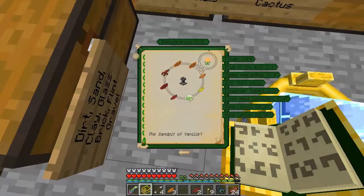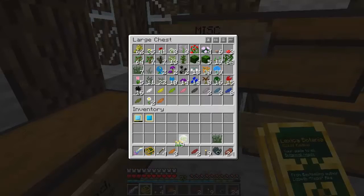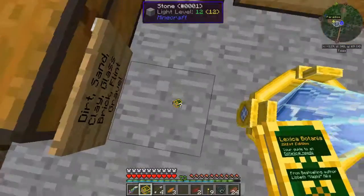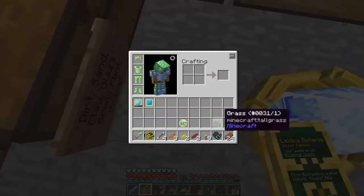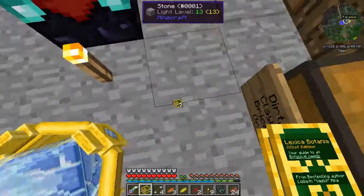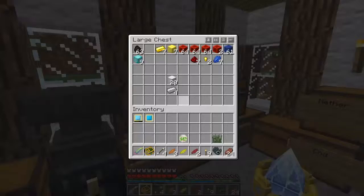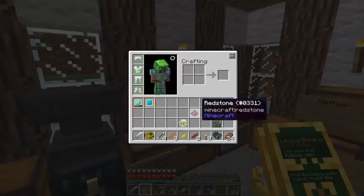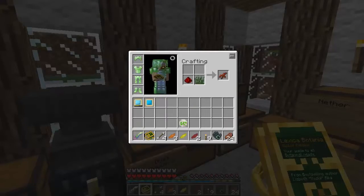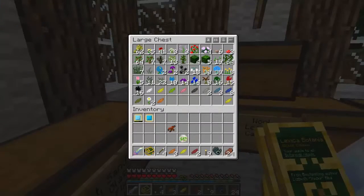What else do we need? A yellow. I don't want to be running out of flowers with how quickly I'm going through this stuff. I had a yellow — darn it. Now I need the redstone to combine with the grass to make redstone root.